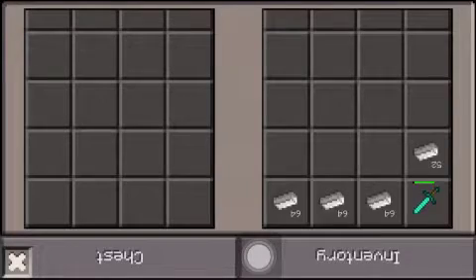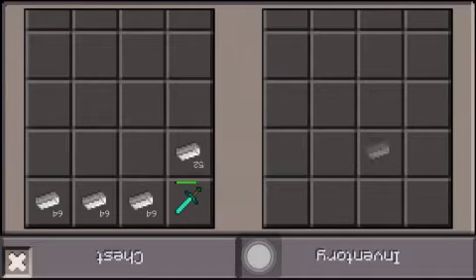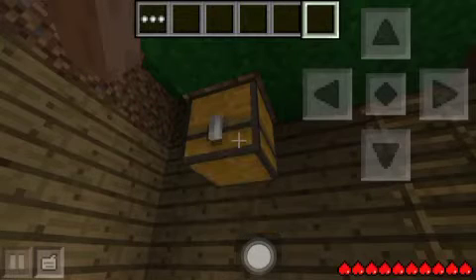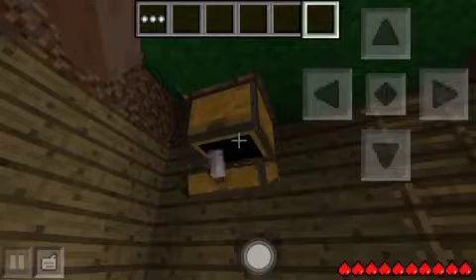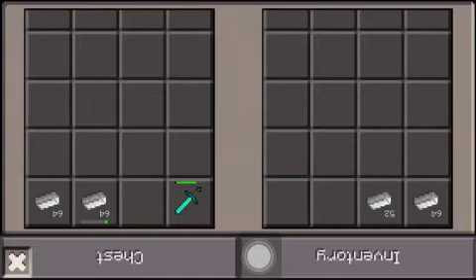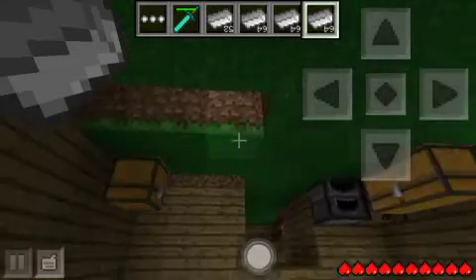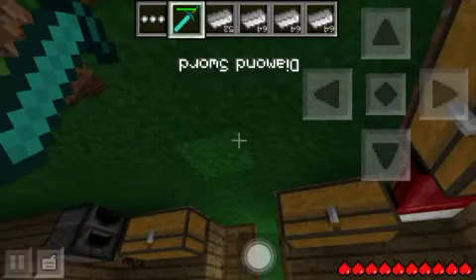Put all of it in a chest, close the chest, wait about three seconds, then open it again and take all the stuff out. Wait for it to close, then walk 15 steps away.